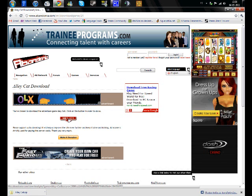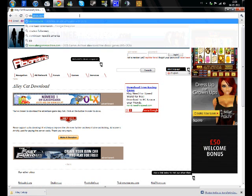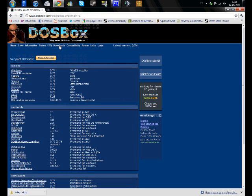Now you need DOSBox to play the game. Just go here, download, choose your operating system, and download it. Install it normally — I'm not going to do it because I already have it.